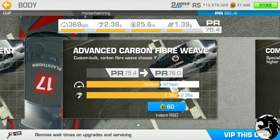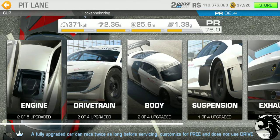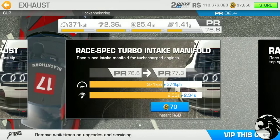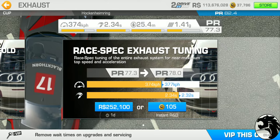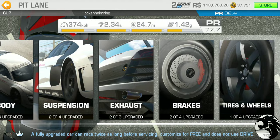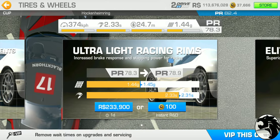Continuing the gold upgrade costs: body 60 gold (PR up to 76, total 225 gold), suspension 70 gold (total 295), exhaust 70 gold (total 365), brakes 55 gold (total 420), and tires and wheels 65 gold. Grand total: 485 gold for the second tier, bringing PR up to 78.3.